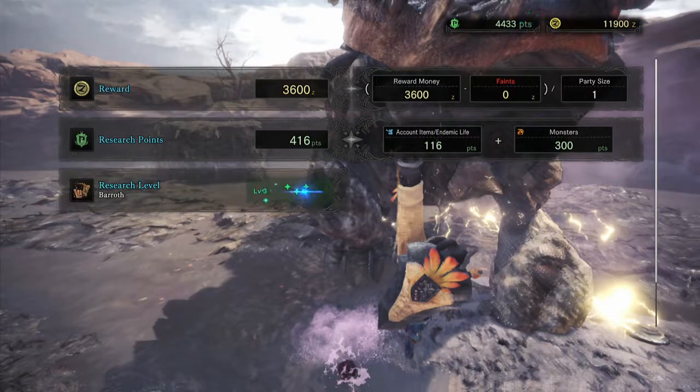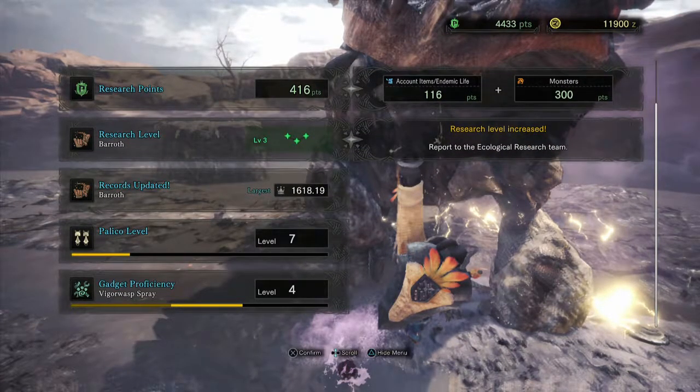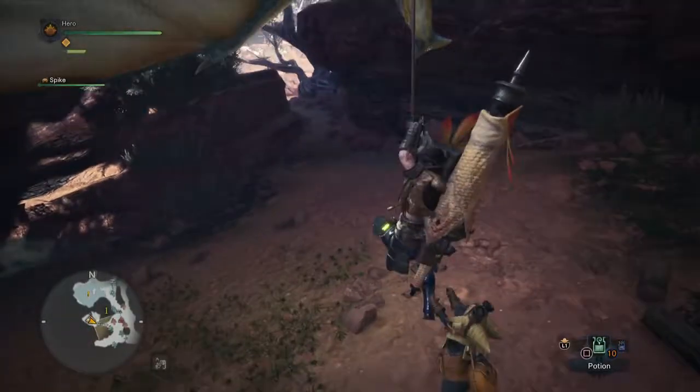We get 3,600 zeny for that and 416 research points. That was a Silvercrown Baroth — apparently a fairly large one. The SOS Flare allows you to summon help if you need it — it will actually bring in players from online. You may want to use that for some of the event stuff since it's going to be kind of difficult. Shelling attacks refers to gun lances — while I use lances, I do not use gun lances generally.